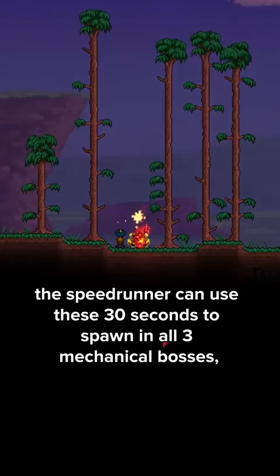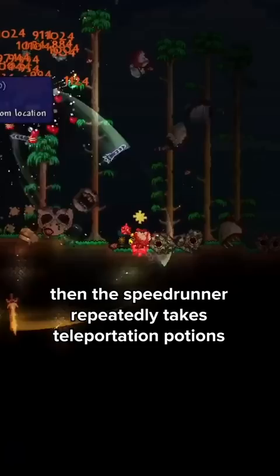The speedrunner can then use these 30 seconds to spawn in all three mechanical bosses and use the Zenith to kill them all in just a couple seconds. Then the speedrunner repeatedly takes teleportation potions looking for a Plantera bulb. Upon finding the bulb, they quickly take out Plantera and teleport back to spawn. Then all that's left for the run is to spawn the Golem and then the Moon Lord.